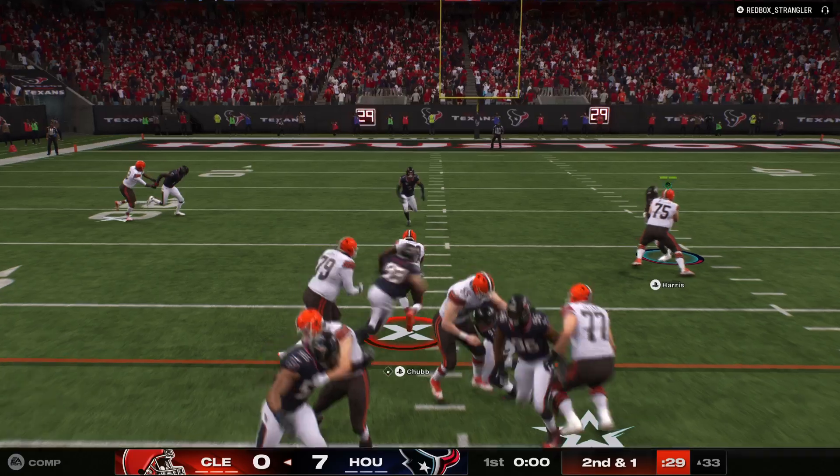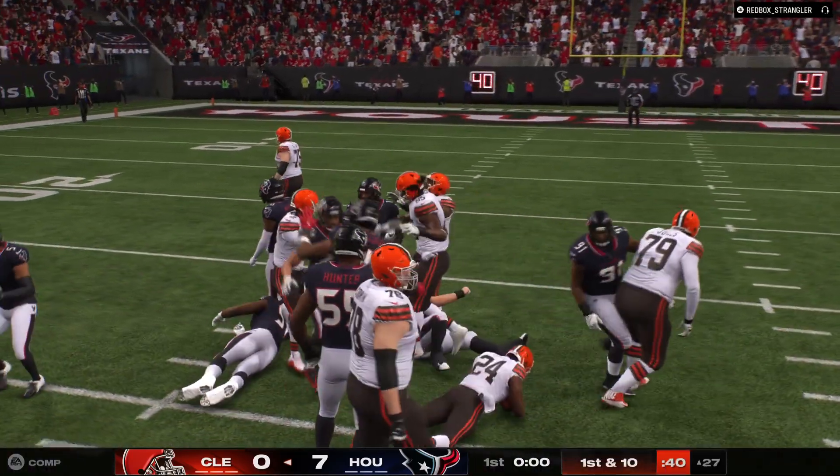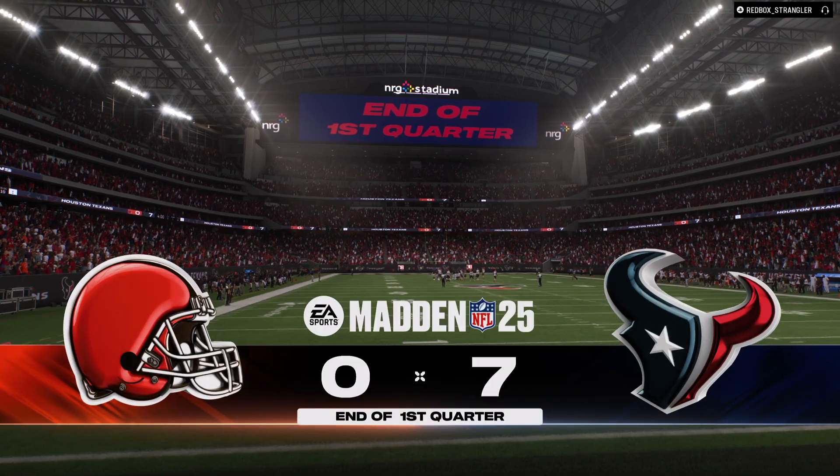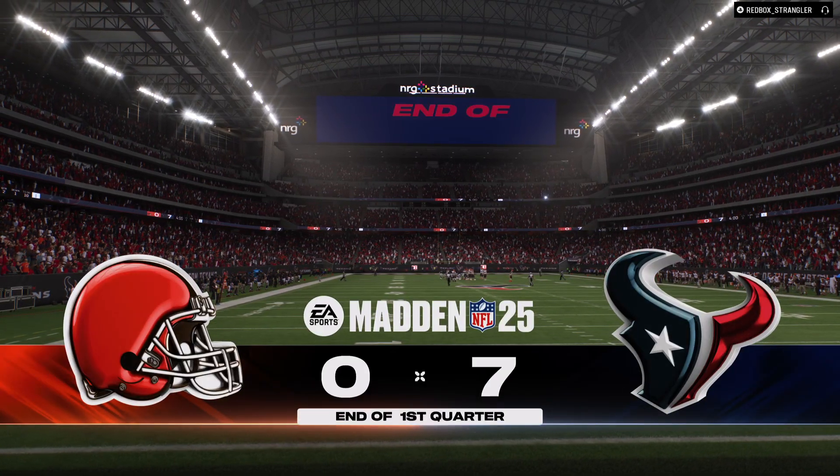Second down — here's Chubb again. He fights off the defender and is going to be brought down on what will be the final play of this first quarter. After one, it's seven to nothing on EA Sports.